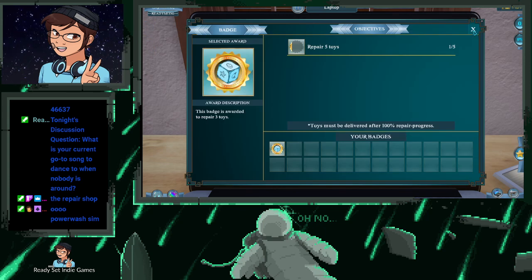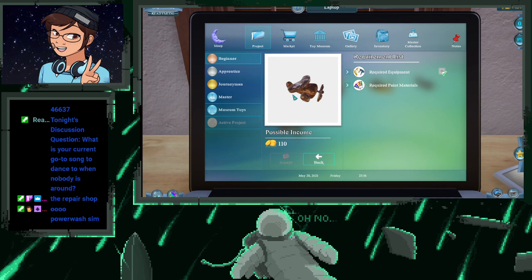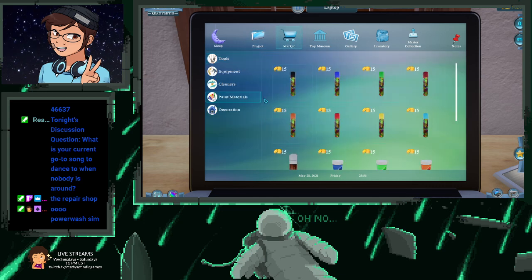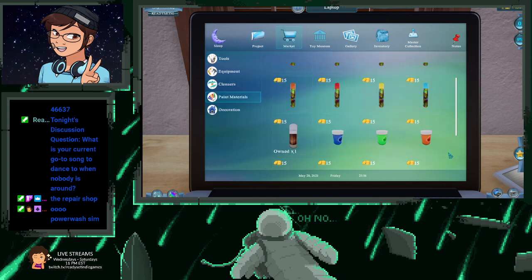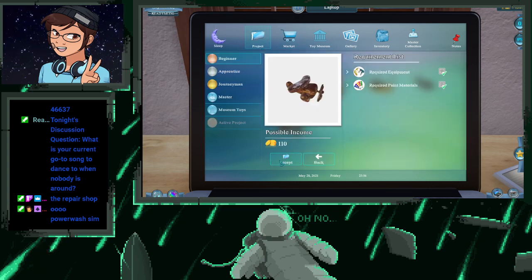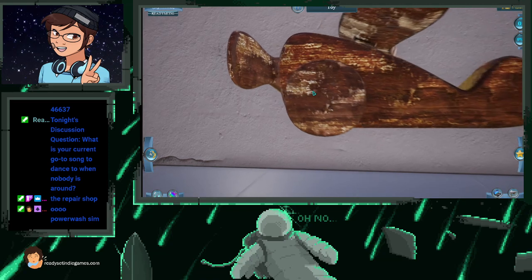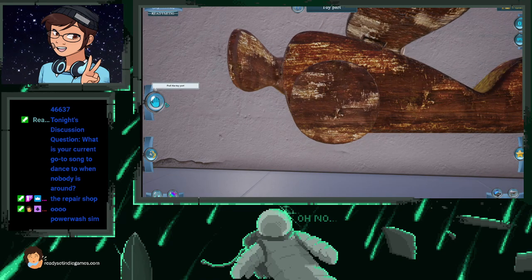We can only do ten. We did three — the first one was three. I'm going to go ahead and just play it out since we only get to clean up ten toys. I already have the required equipment and then I need to get varnish. Market, get paint materials, varnish, buy, back. Go back to the project that I want and accept. We're going to click on that.